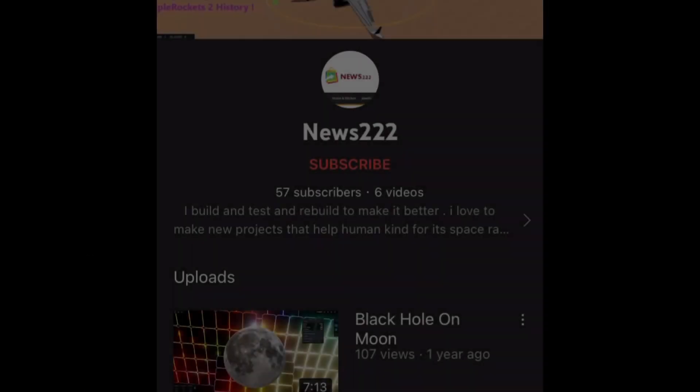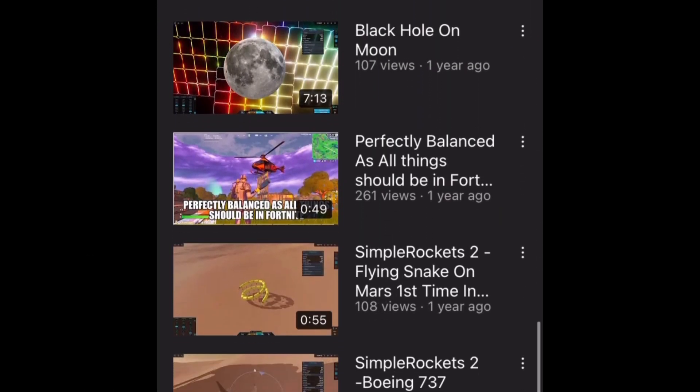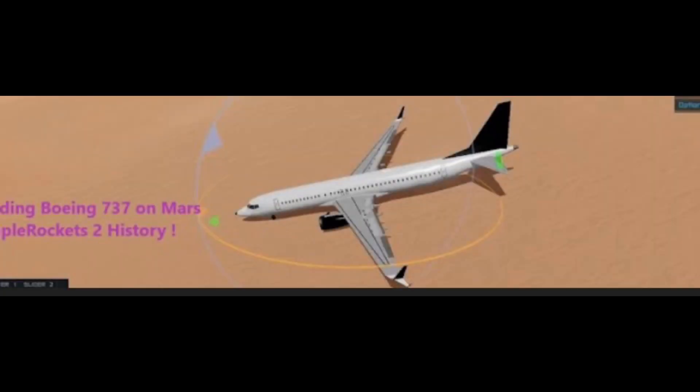News 222 apparently would claim to be the first person in history to do many things in SimpleRockets 2, which is quite funny. For example, landing a Boeing 737 on Mars, which he has a video for on his channel.